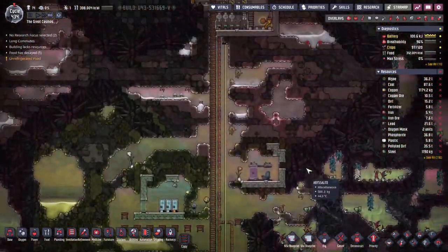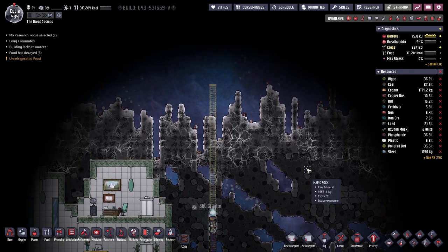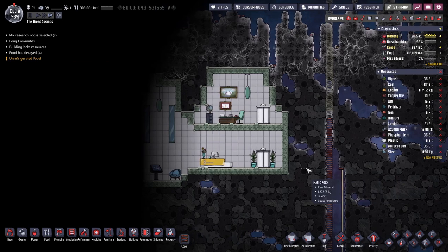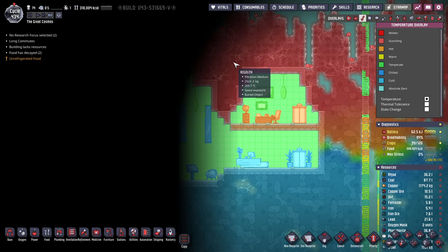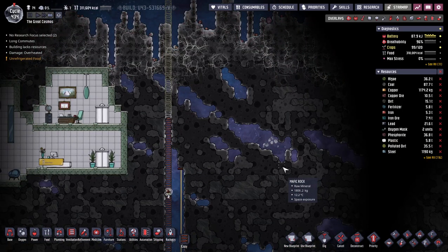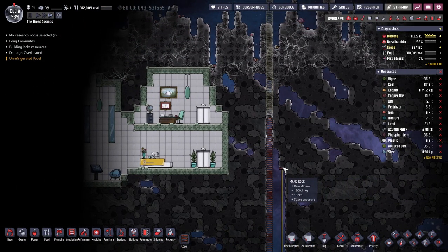What's next is really I just wanna spam solar panels, but that project is gonna take a while. I should probably try doing some other things at the same time. Oh, it's a vacuum in here, which means this heat isn't getting transferred down here - I should probably keep it that way.